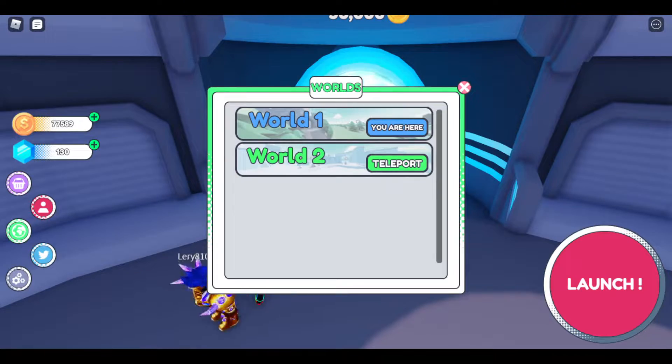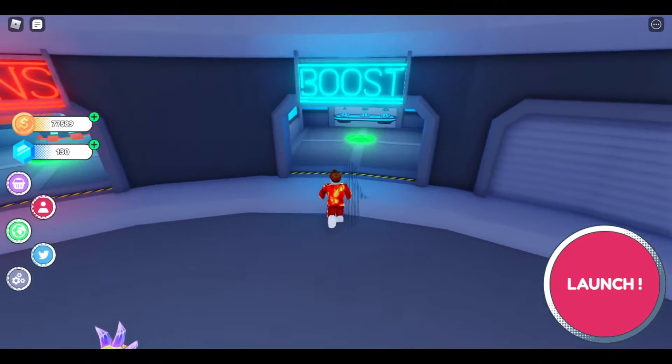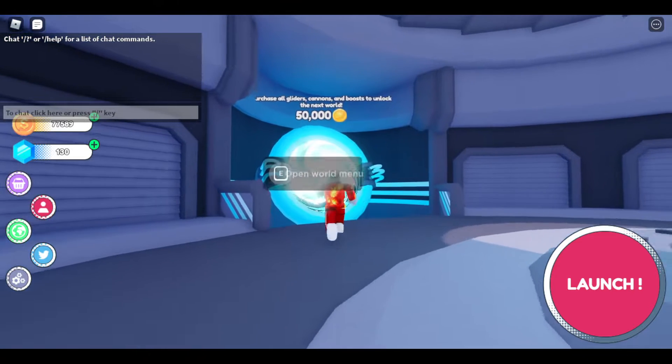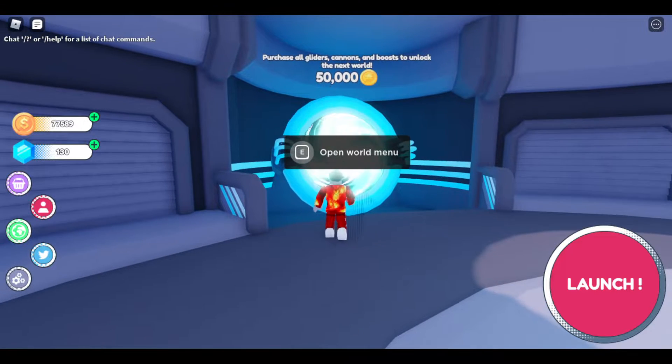So once you have all the gliders, cannons, and boosts, what you want to do is save up 50,000 coins so that you can go to the portal and purchase all gliders, cannons, and boosts to unlock the next world.